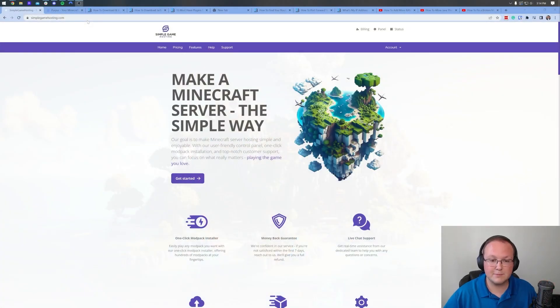We take care of the hardware, the networking, everything. All you do is get your server, add plugins as you want, and anyone can play on it. You can make it public or private — that choice is up to you. We've also got helpful live chat if you need assistance. Speaking of which, let's go ahead and get the Simple Game Hosting server started.